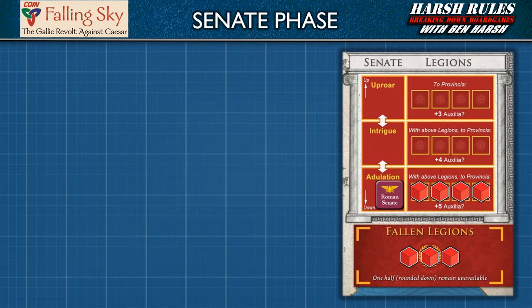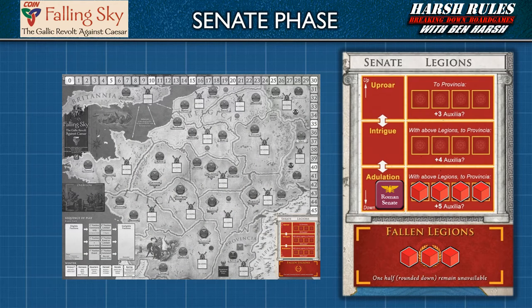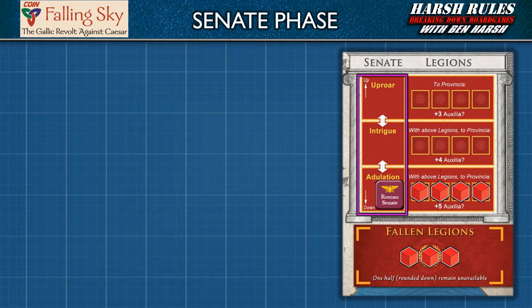The Senate phase allows the Roman Senate to weigh in on the Gallic campaign and send reinforcements to Gaul depending on the Roman player's performance. Caesar's success or failure will impact the amount of support he receives from the Senate in the form of auxilia and legions. The Senate has three moods regarding the Gallic campaign — adulation, intrigue, and uproar — which serves as a barometer. The Senate and legions track is in the lower right-hand corner of the game board.